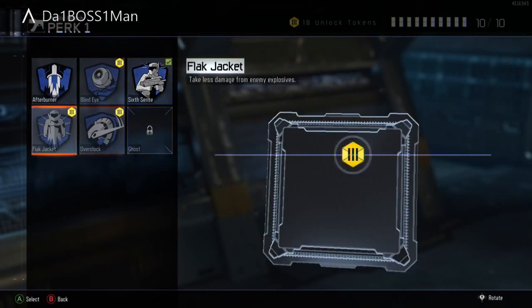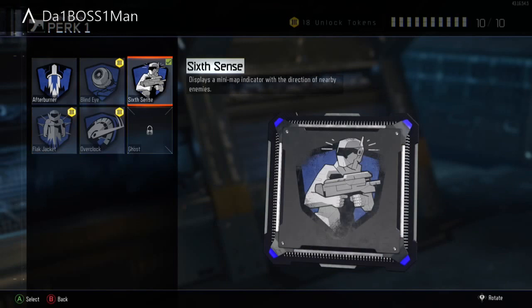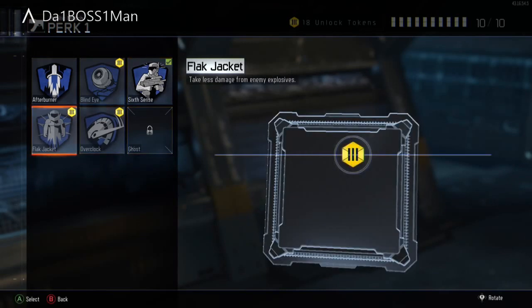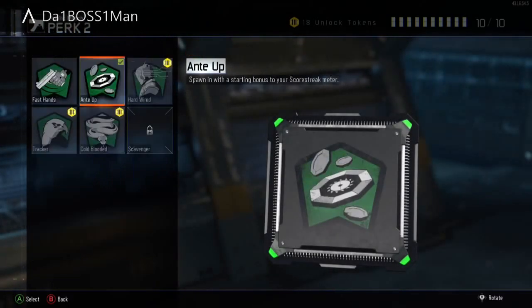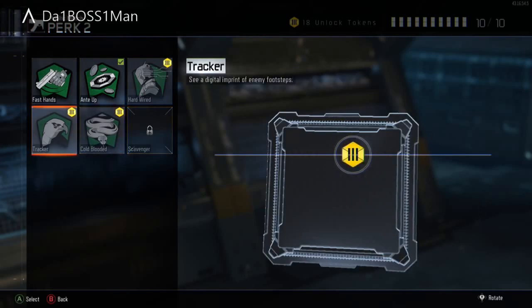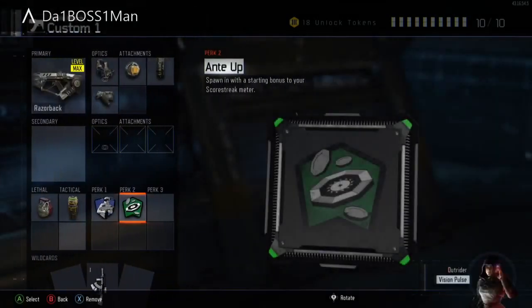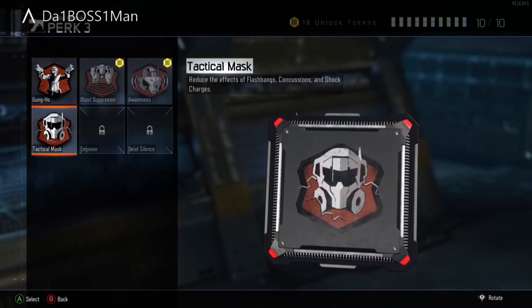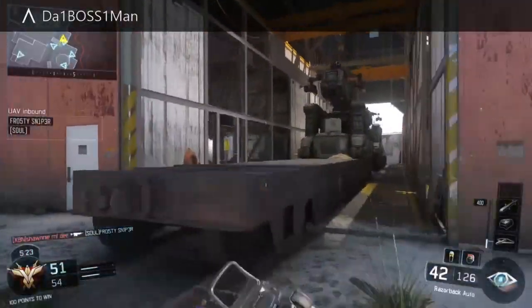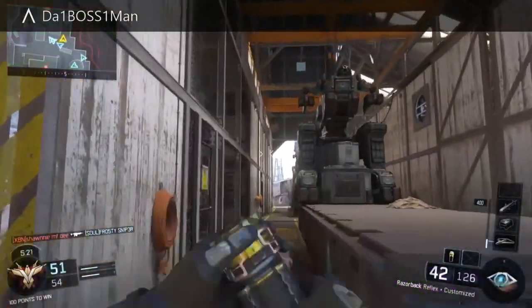For perk one, I would go with Flak Jacket or Six Sense. I never use Flak Jacket personally but I would prefer it for this class — though I always use Six Sense, so use that definitely. Ante Up is good to get that extra heads up for your score streaks, or Scavenger — either of those. Tactical Mask and Dead Silence are also always nice options.